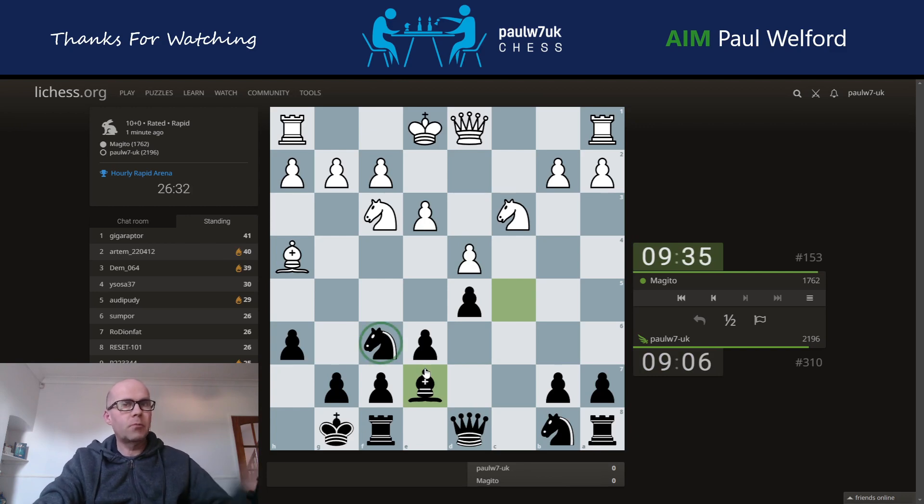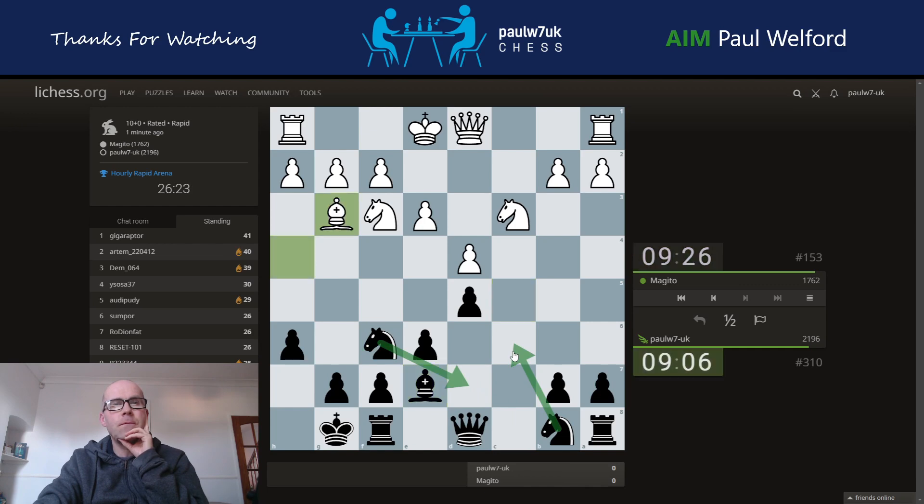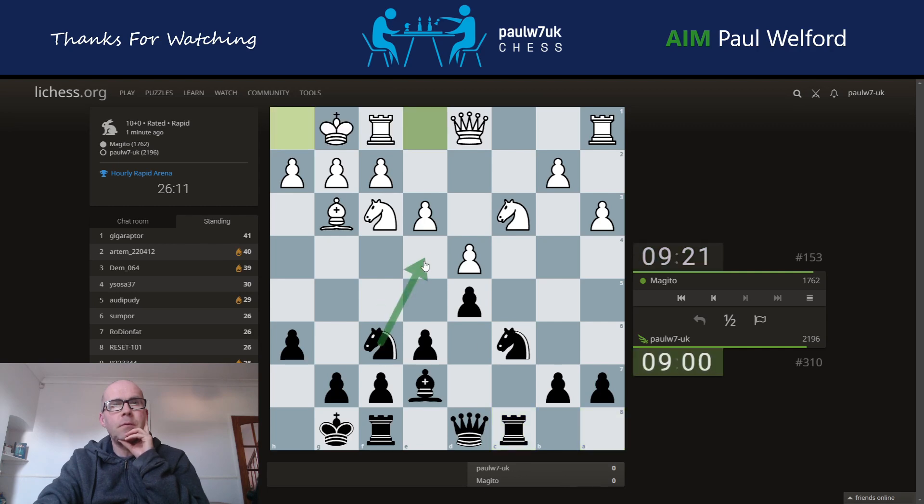It doesn't drop back to break that pin, and it's a case of where do I want this knight to go. If I go here this one can come back I suppose. Okay, let's go here then — challenge this square with a view to developing and maybe look across. Do I go forward here and try a move like f5? Don't think it's quite on here. Knight down.